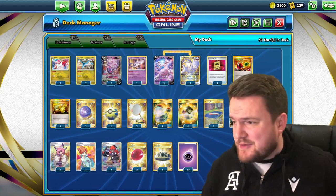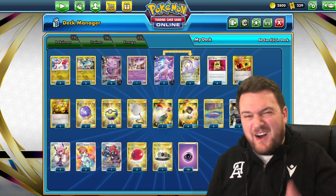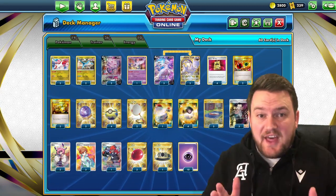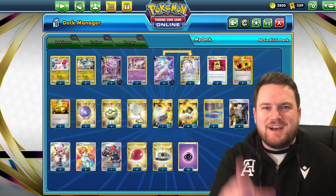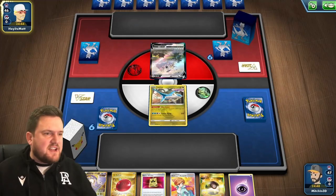You asked for it, we reached that like goal — 300 was obviously a little bit low. This time I'd like to see 400 likes on this video, and if we can do that, I will show you another way to play Mewtwo. Worst case scenario, I've got a Blastoise deck that you'll love. So 400 likes and we get to Blastoise at least. Time to get started.